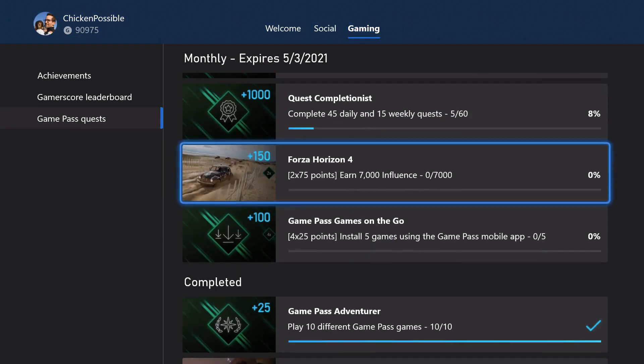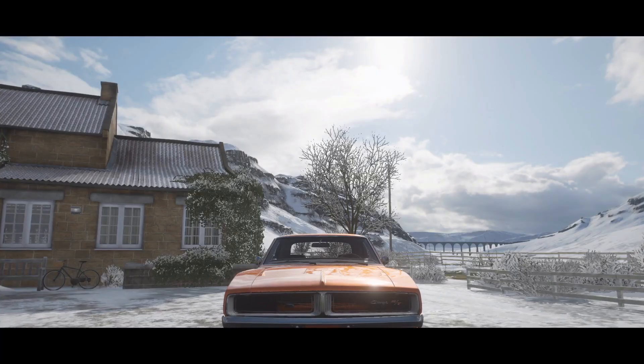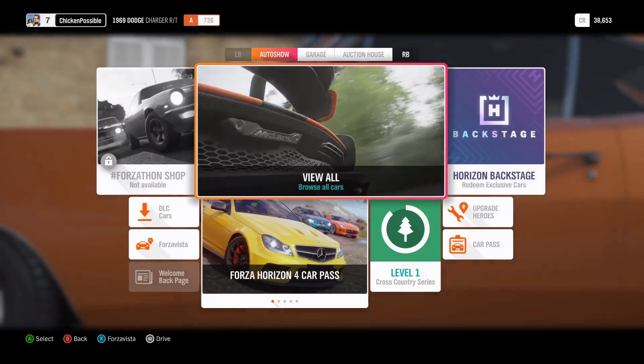This is a monthly quest, so it's going to be good through May 3rd. We need to earn 7,000 influence within Forza Horizon 4, which sounds like a lot, but it's actually not too bad. It'll probably take you about 20 minutes to earn these 150 rewards points. You may have a lot of introductory stuff to get through when you first start up Forza Horizon 4 if you've never played it before.